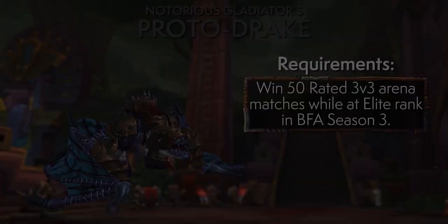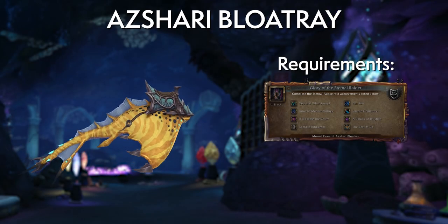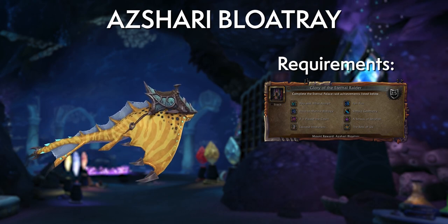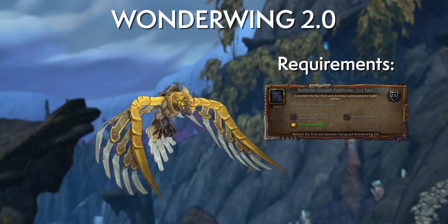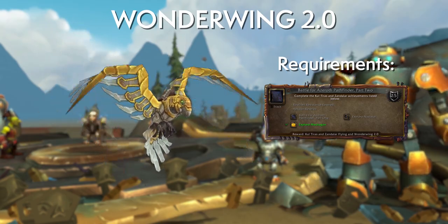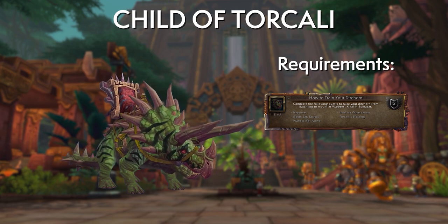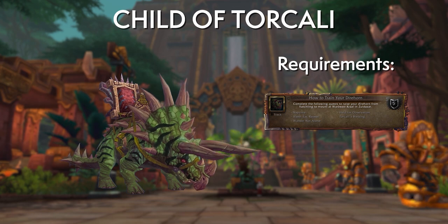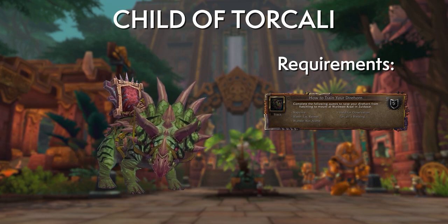To round up the remaining mounts: there's a Proto-Drake for Rated PvP gameplay following the usual rules, and raiders get a raid meta achievement mount — the Azshara Bloat Ray — though there's no Mythic mount from Azshara so far. The Wonderwing 2.0 is the long-awaited mechanical parrot earned by completing the Battle for Azeroth Pathfinder Part 2 achievement, likely what most players will be rushing toward. Finally, the Child of Torkali is a Horde mount from the 'How to Train Your Direhorn' quest line — patch 8.2 added a final quest called 'Wonder Not Alone,' which sees the little Direhorn friend from the 8.0 quest line grow into a magnificent mount you can ride into battle.